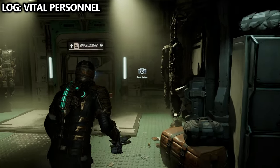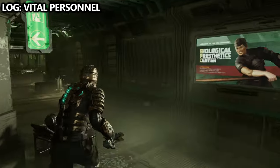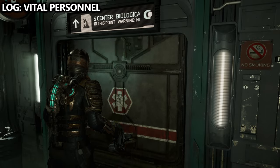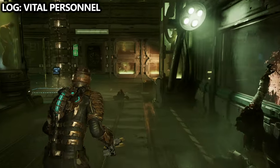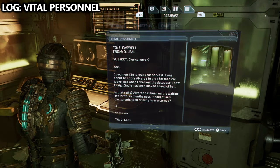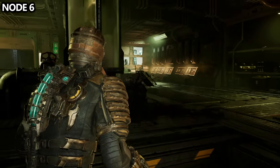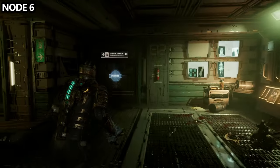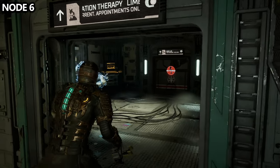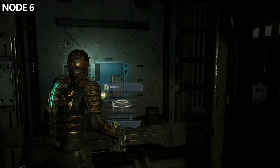From there, follow the main path towards the shock pad using your mission marker. You can't really miss any of these main areas — it's the side rooms and collectibles you might miss. You'll end up at the biological genetic center, and inside this room after a small sequence, you'll find a log called Vital Personnel in the corner. Take the elevator up — still along the main path towards the shock pad. There are side rooms to loot for credits and ammo. When you end up inside the sanitary showers, the next room over is limb simulation therapy. Here, flip open the circuit breaker to find the shock pad, and you can also find a node in the corner of the room.